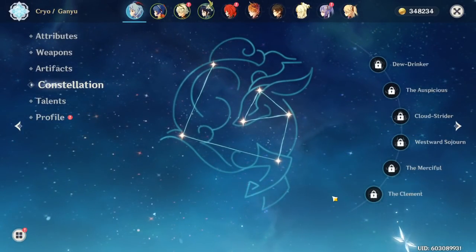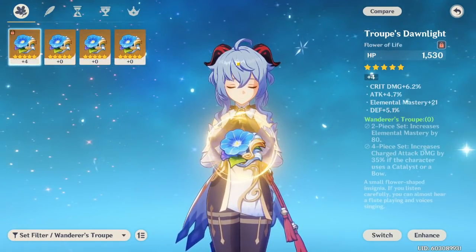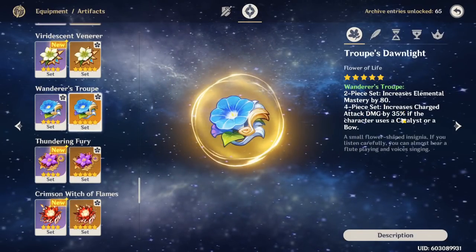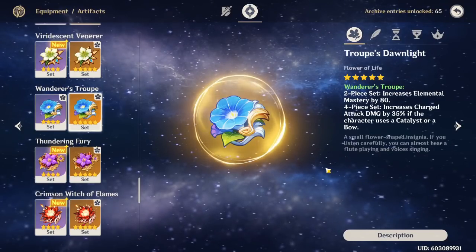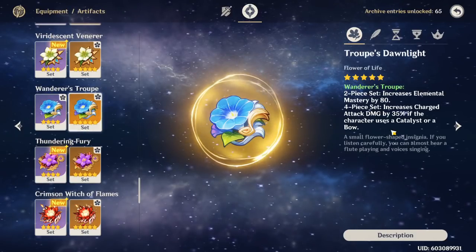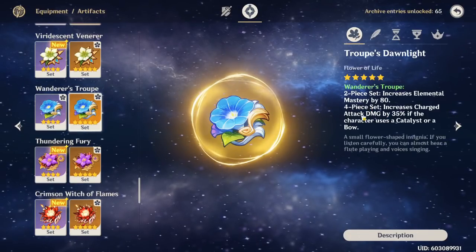Now we're going to talk about Ganyu's artifacts. Keep in mind that your build can vary depending on your party comp, but in general the best set for late game is the 4-piece Wanderers. 4-piece Wanderers increases your charge attack damage by 35% for bow users, which is insane. Elemental Mastery is also nice in a melt comp. The main reason this is good is because of the way her bloom works — when you charge her shot all the way, both hits scale with the charge attack damage increase. I've tested it a hundred times to confirm. It is very, very good and definitely the best set on her.